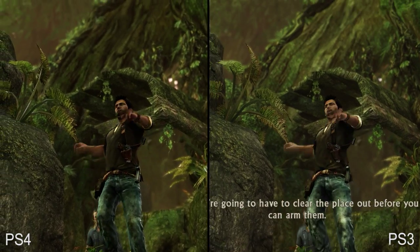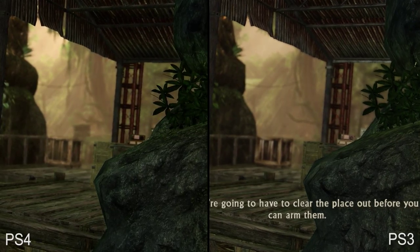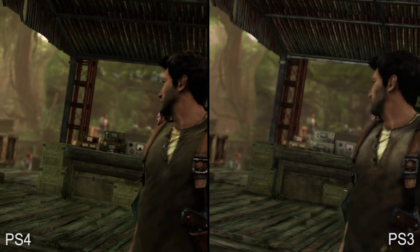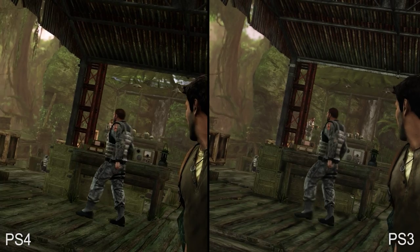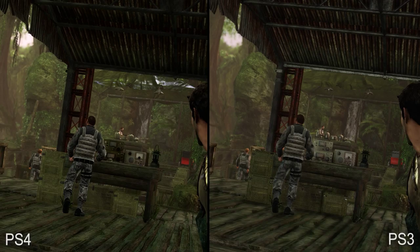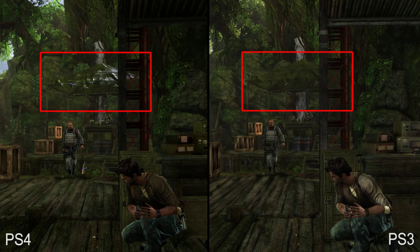Moving on to Borneo, we see Drake infiltrating an enemy encampment featuring a handful of new textures and improvements. Take note of the wooden beams used along the floor, which now feature higher resolution texture work and improved texture filtering. We also see the lower quality ambient occlusion from the original removed and replaced. Also note the tint in the distance, which benefits from improved specular highlights.